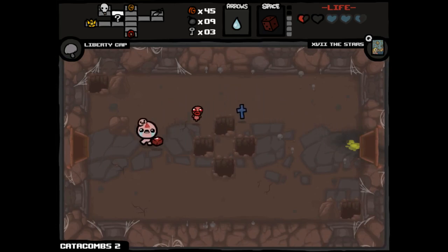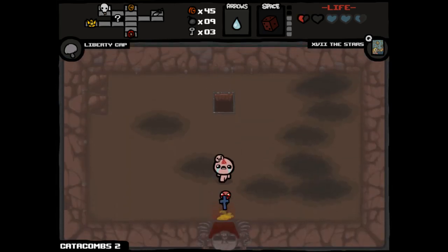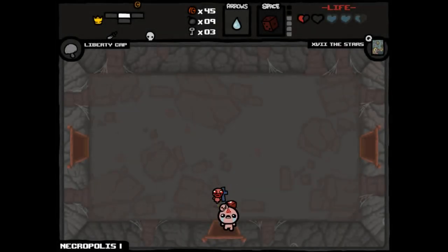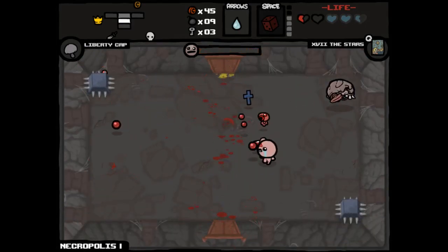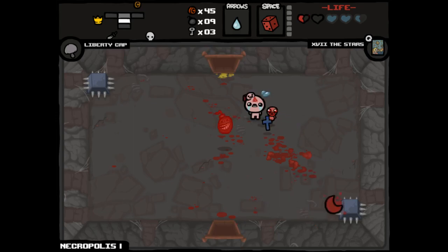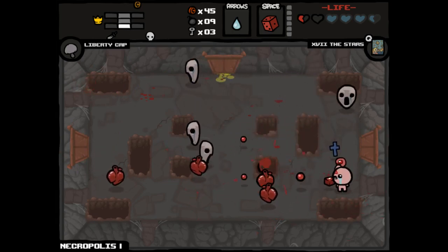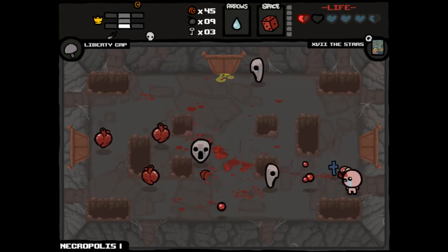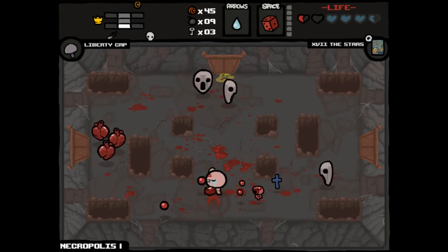We got an HP upgrade. Is that literally it — did we literally just get an HP upgrade? Wait a minute. This floor wasn't okay at all. So how am I going to use the Stars Card? We could use it now because we have a reroll right away, and by using it now we would be able to use that reroll effectively. I think that is a perfectly acceptable usage. I'm going to save it for the intermediate level challenge — trying to earn that deal with the devil after the Mom fight.